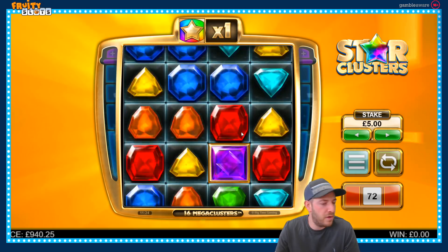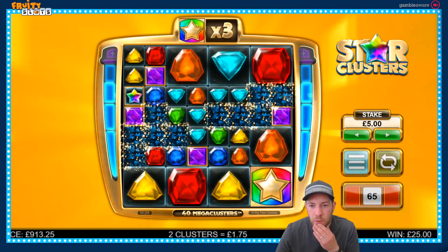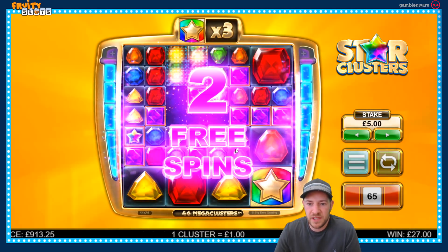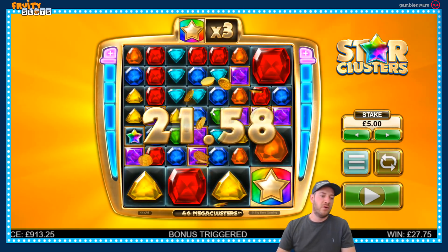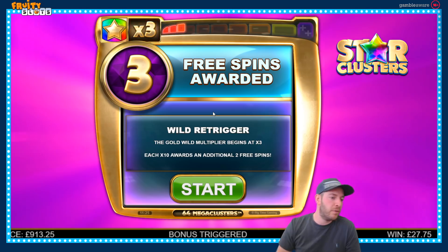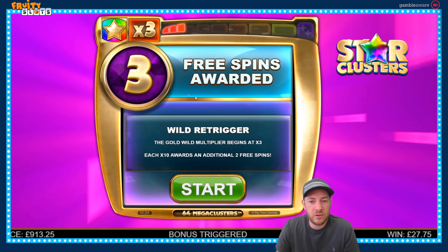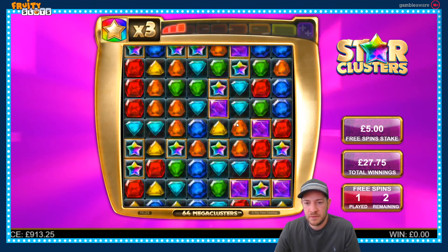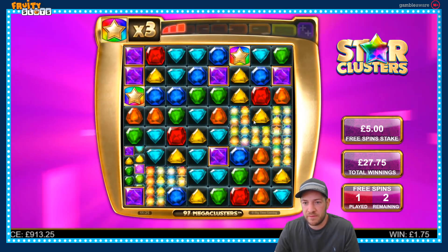So I'm going to play a few spins and bring you back when we trigger the free spins. We've got one more win needed — there we go. Within 30 to 35 spins, we're in. I think if you get winning combinations you start with a harder multiplier — we've got plus three. You normally start with two spins, but obviously the more winning combinations you get when you trigger, the more spins you get. I've only ever started on times three twice, so that's quite rare.